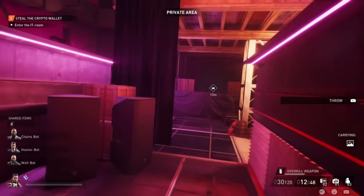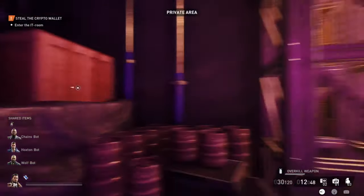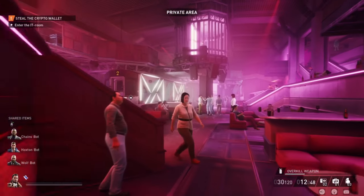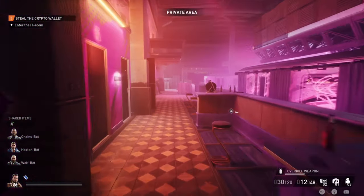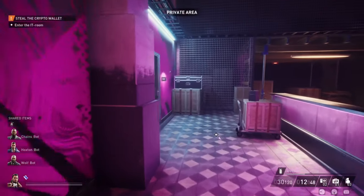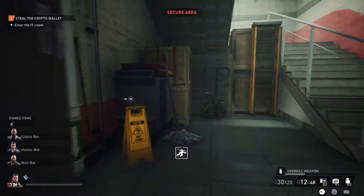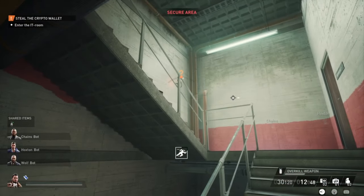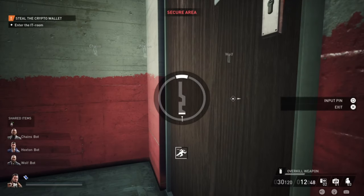First thing we can do is drop the painting we stole from Rifkin's office here — this is the location where we drop everything we find. In this nightclub, you'll also find some drugs and some cash that you can steal and drop there. Then the first thing we're going to do is go to the accountant's office, all the way in the back on the left side. Pick the door, make sure no one sees you, go upstairs, and there will be a camera somewhere in this hallway — make sure it doesn't see you.